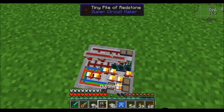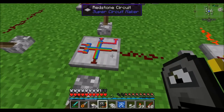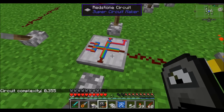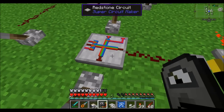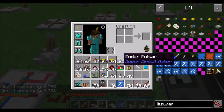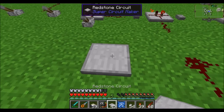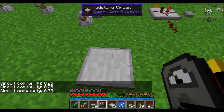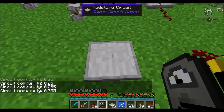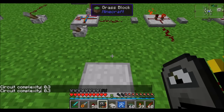I've made a big bundled mess that doesn't actually do anything — a circuit that does nothing. But there's a reason I made it. Remember at the end of the last segment, when we used this, it showed a circuit complexity, and I said I'd tell you what that's all about. Each object that you place on a tile adds to the complexity level of the circuit as a whole. Most circuits that you build will probably be less than one. Different items have different complexity levels — simple items like redstone probably have lower complexity than an ender pulsar.